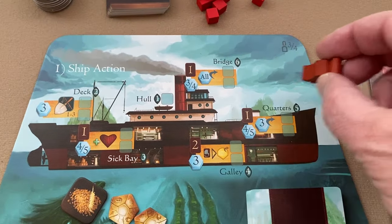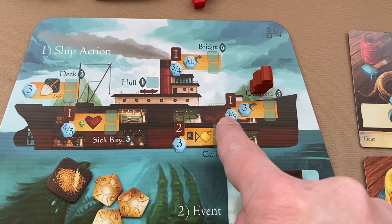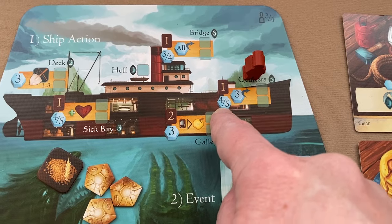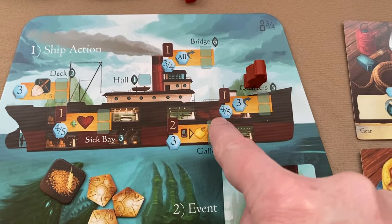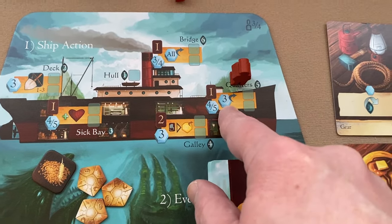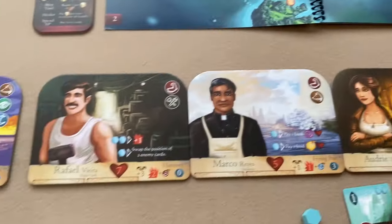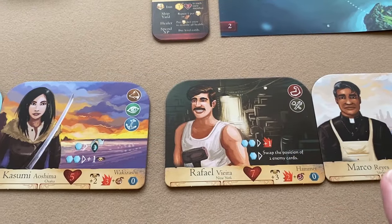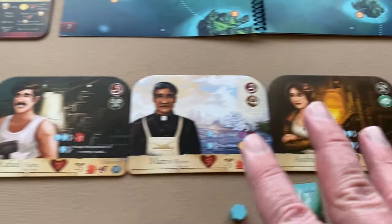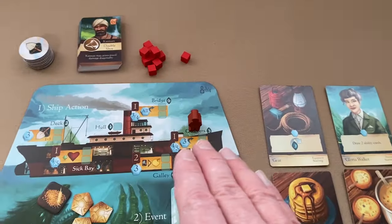The quarters action lets you draw one ability card, take a number of command tokens depending on player count — in a three-player game that's four command tokens — and then remove up to three command tokens from adventure cards or player boards or crew member boards, even those controlled by other players.